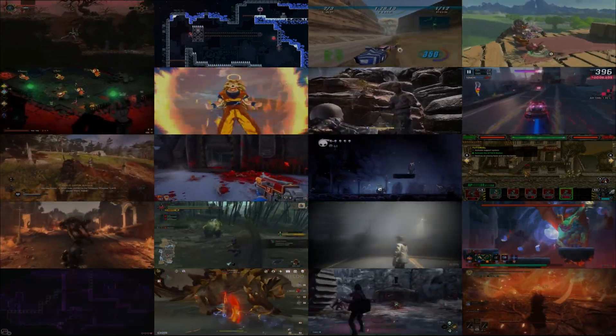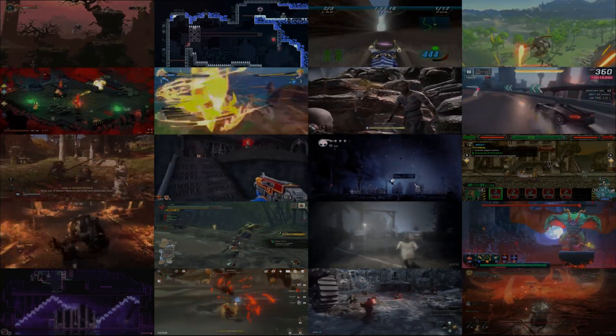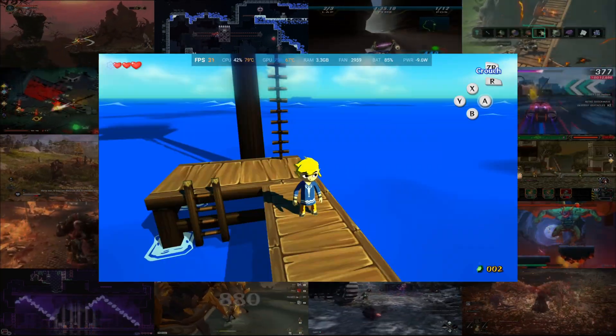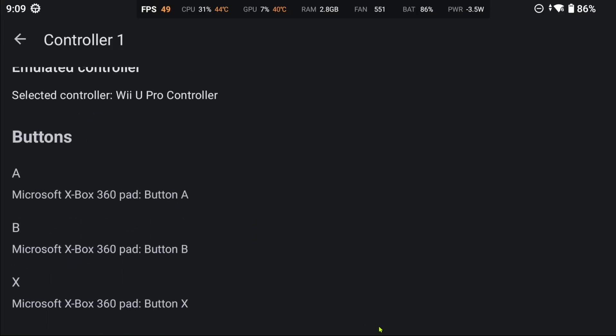I bring you this video to announce that the recent SteamU update by Simco has successfully resolved two prominent issues: the contrast bug and the bug that clears the input mappings on exit when using the Pro controller type.